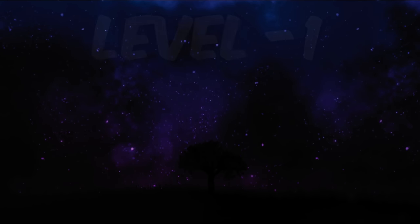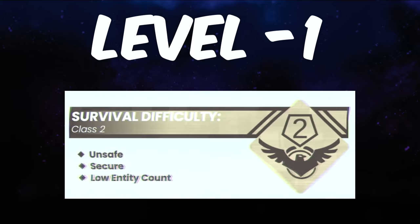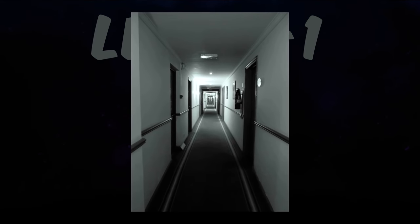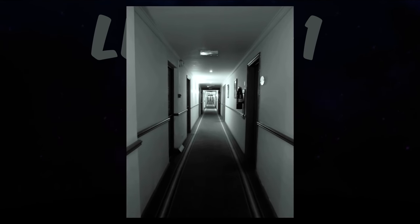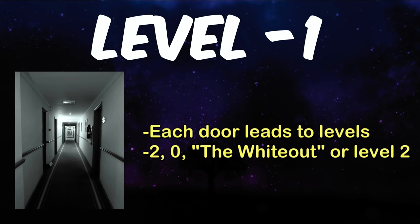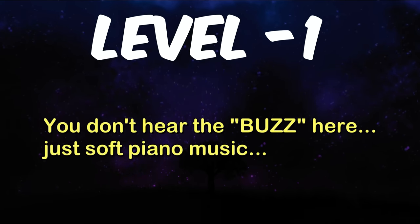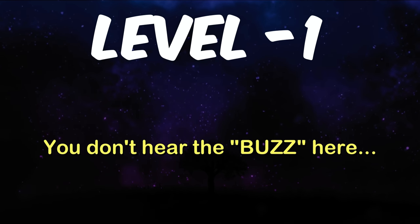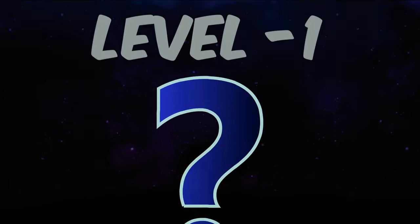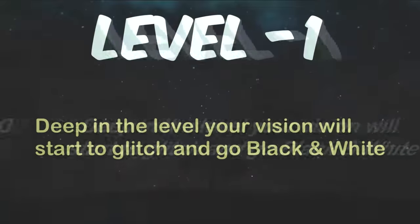Next is Backrooms Level Negative 1, classified as Class 2 — unsafe but with a low entity count. The level looks like an infinite white hallway with black doors on each side, each leading to either Level Negative 2, Level 0, the whiteout, or Level 2. Inside Level Negative 1 you won't hear the annoying buzz from Level 0; instead you'll hear quiet piano music playing in the background. No one knows where the sound comes from and it never gets closer or farther away no matter how deep you walk.